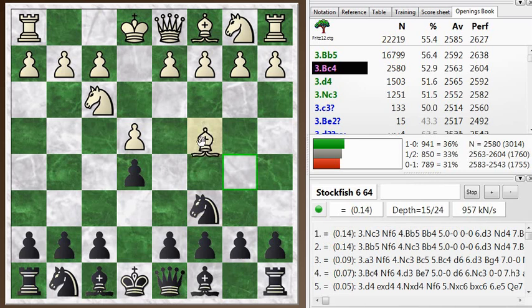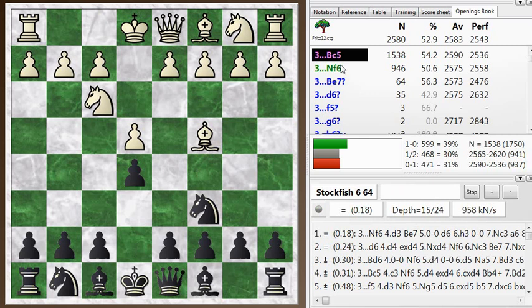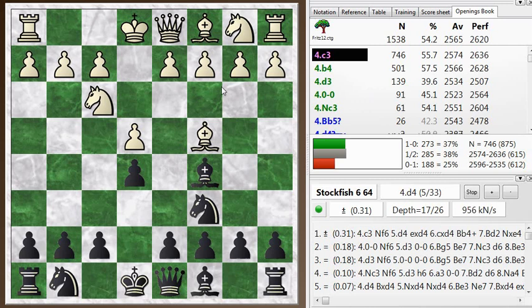This is a line I often play myself as white, so it's kind of interesting to see it from the other side as black. I normally play bishop c5 rather than knight f6, which is the main alternative of the two knights defense. But I like getting the bishop out, and I don't like some of the lines in the two knights defense — it's a difficult defense.